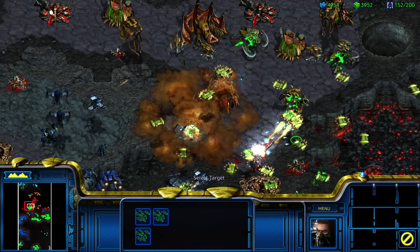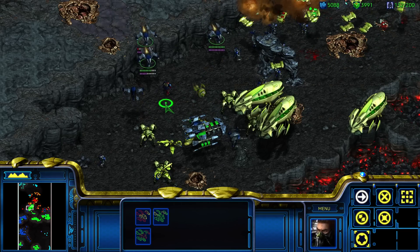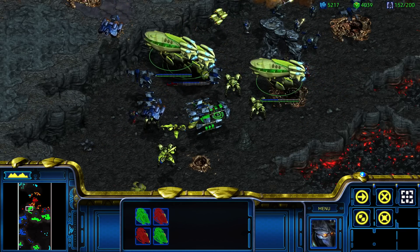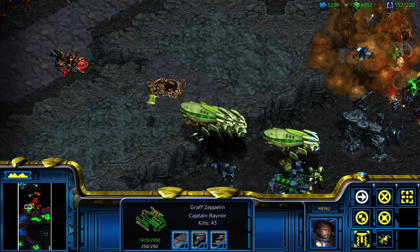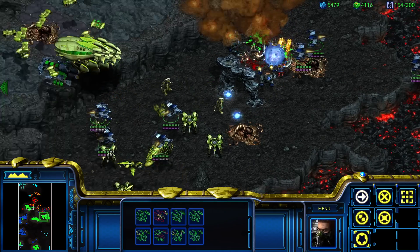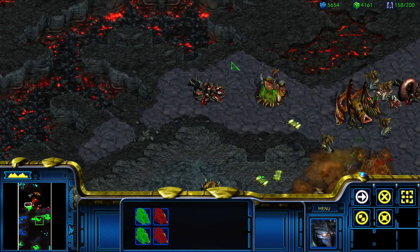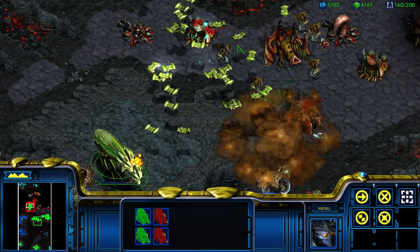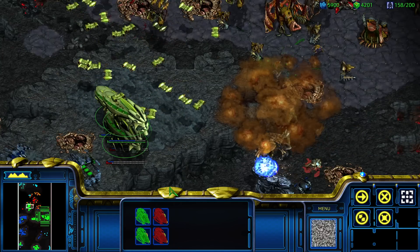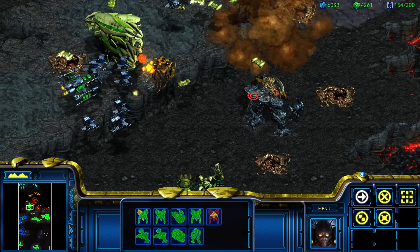We need more Zealots in the fight. Too much Dark Swarm. If they're gonna Dark Swarm that, then we take the high ground. Sorry Raynor, you're not gonna fare very well there. Nidus Canals — kill those, they actually produce units. I don't know where we're going or what direction we're moving towards here.